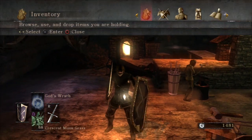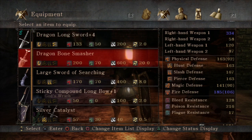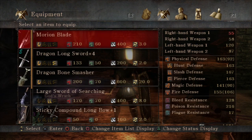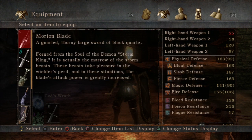Ideally, pure black world tendency and a high luck stat will yield better drop rates for rare stones, like the pure blade stone I was talking about. And then Claws plus A, plus the Storm King's Soul makes the Morion Blade, which I described at length already.